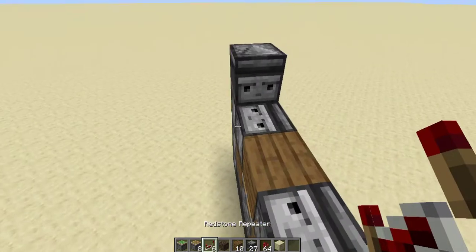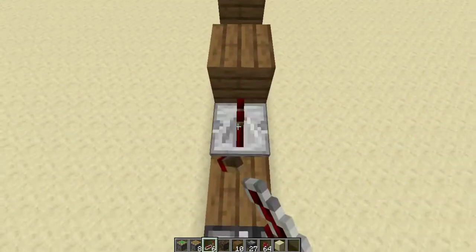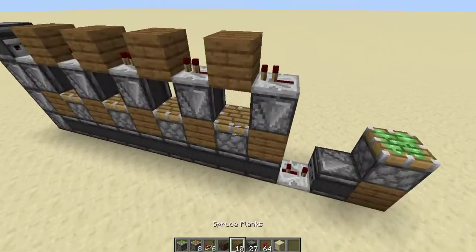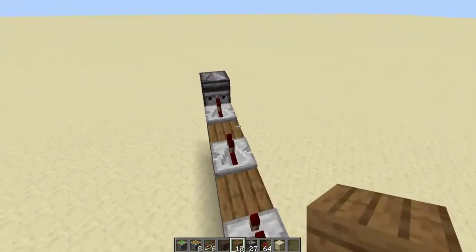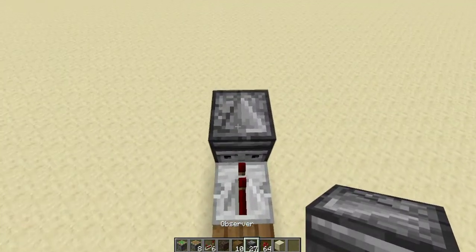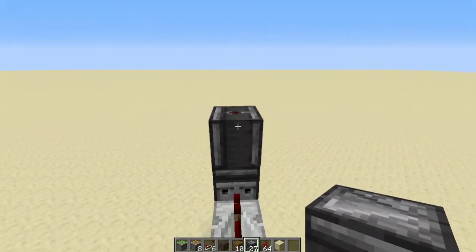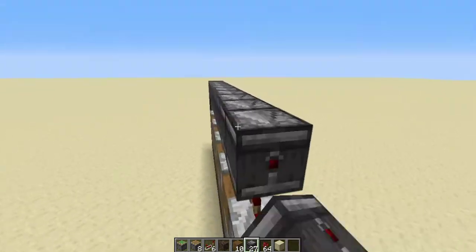Place a repeater on top of each of these — one, two, three, four, five. They might pop up; that's fine, just go down and put them down again and remove the excess. Then come back to this observer, place one up so the redstone dot is facing the top.